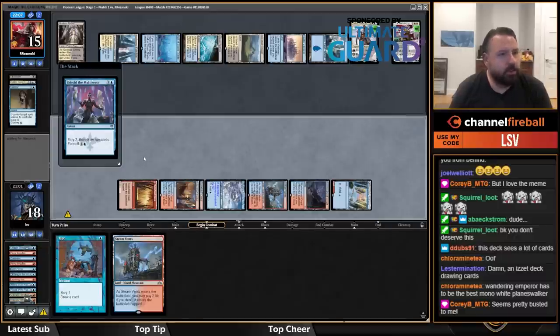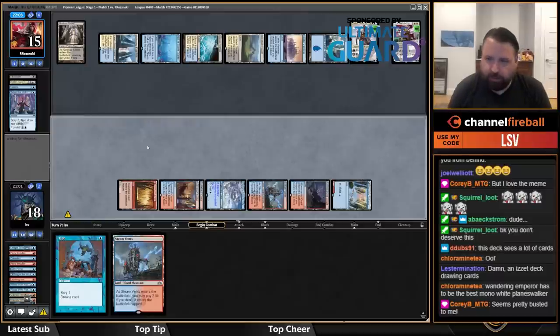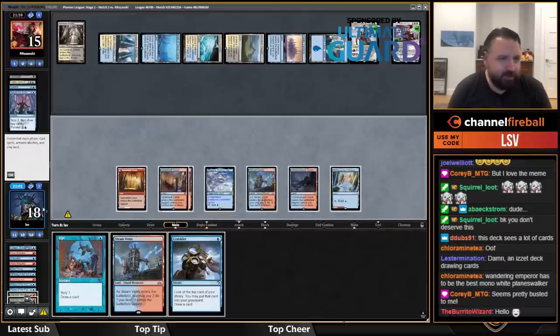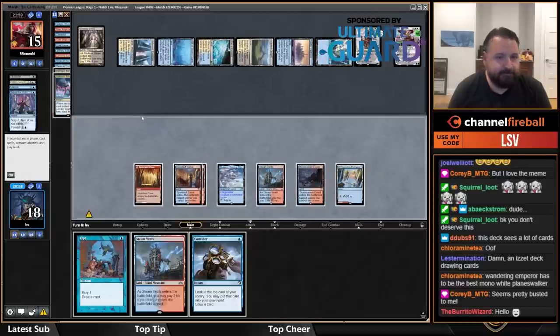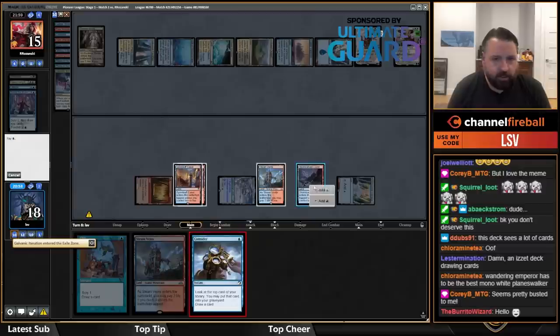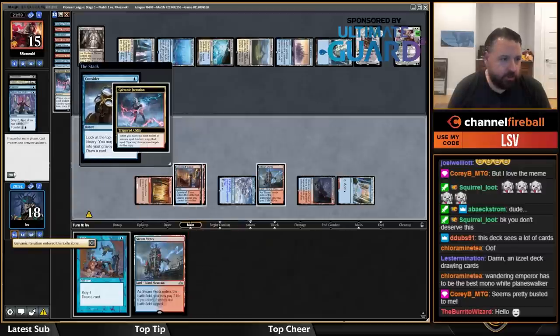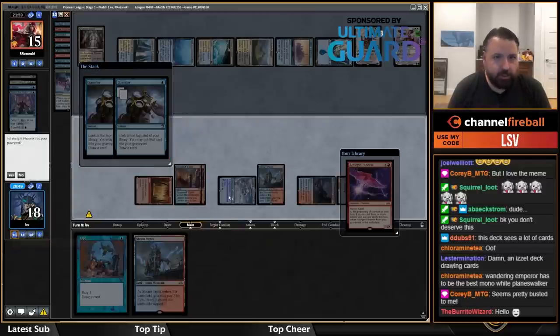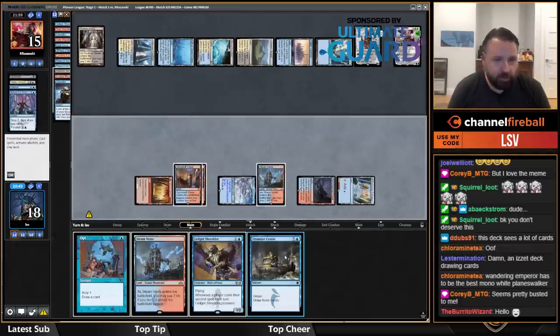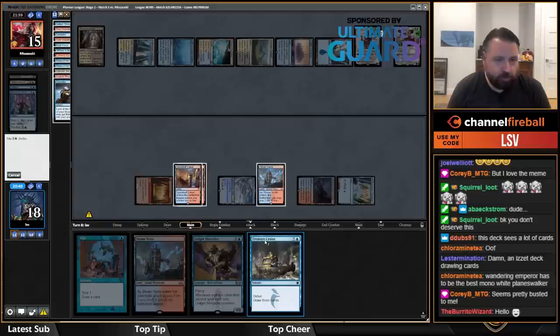What is this — Behold the Multiverse? Sure, but I'm still taking my turn. Let's iteration Consider, because Consider can dump Phoenixes — having double copies is nice. I drew a Ledger Shredder, so let's Treasure Cruise.